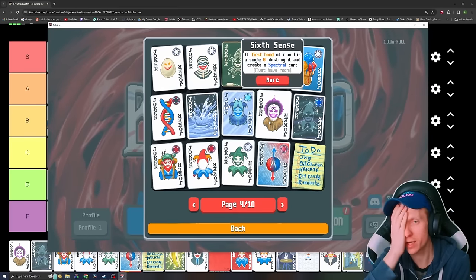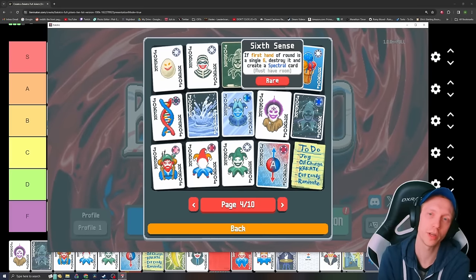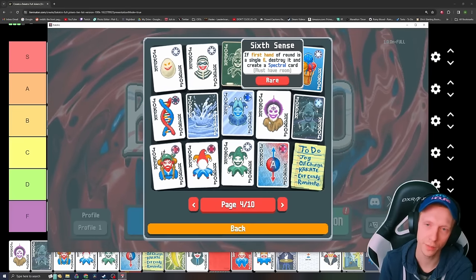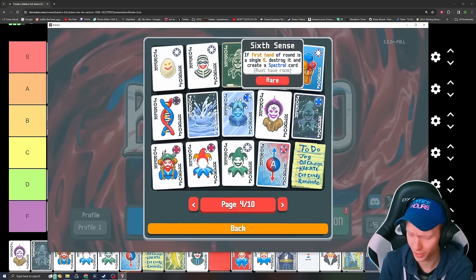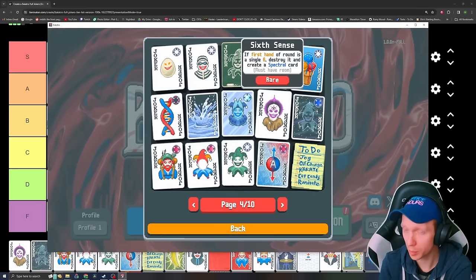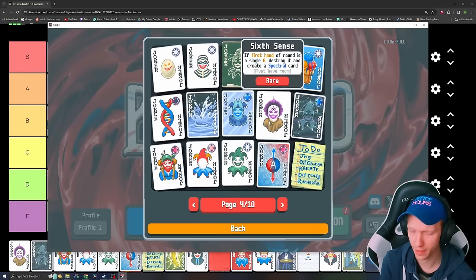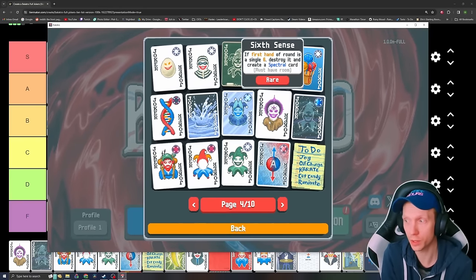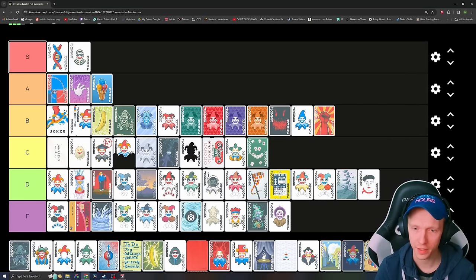Next, something terrible — the worst thing I've ever seen. The first hand of the round is a single six, destroy and create a spectral card. We all know spectral cards are really, really strong, but half of them are useless a lot of times and this thing is just way too particular. You can't even double it because let's say you have Brainstorm or Blueprint to double a Joker — it doesn't work because there's only one six you're playing to destroy. It's terrible, it's the terrible of terribles. Honestly I think it's below Ceremonial Dagger.